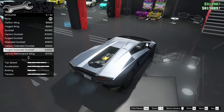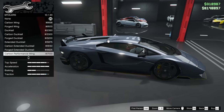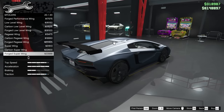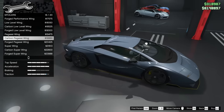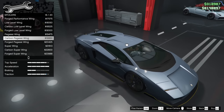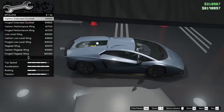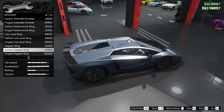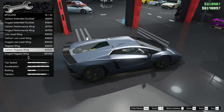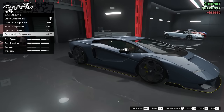For the spoiler, the carbon extended ducktail looks really nice. There's also the carbon Pegasi wing — I don't mind that either, it's pretty cool looking. I think I'll go with the Pegasi wing, so let's throw that on. For the suspension, I'm going to lower it all the way down.